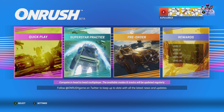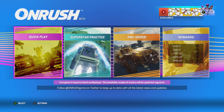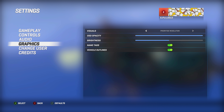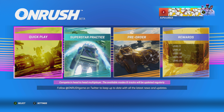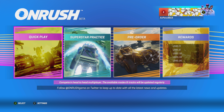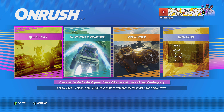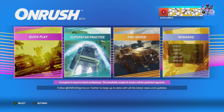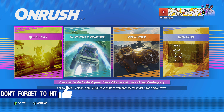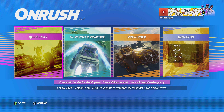Hey guys, welcome back to another video. Today we're going to play some Onrush open beta on Xbox One X. Currently we are playing on resolution mode, but we will also play one more race in frame-rate mode so you can see the difference between the graphics and frame rate. I'll be doing the same with PS4 Pro so you can compare. Please hit the like button, subscribe, share with your friends, and hit the notification bell.